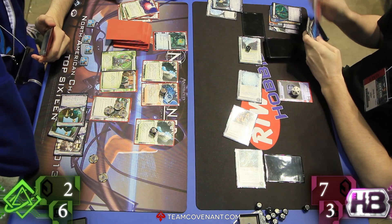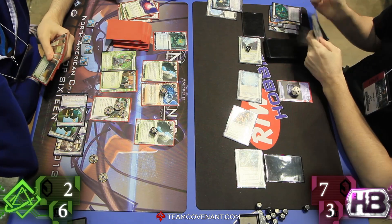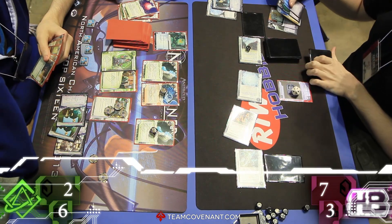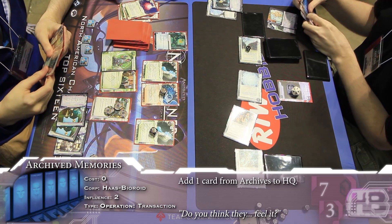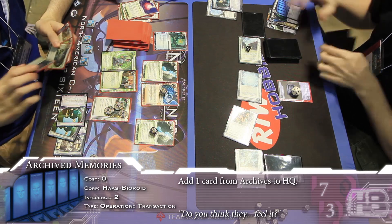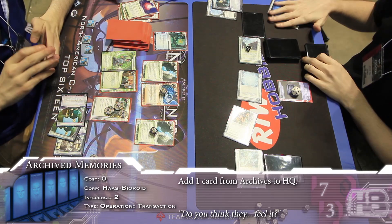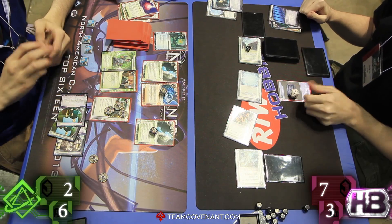I'm reminded of the NBA Jam sound effects whenever Justin kept pulling those agendas — he's on fire! The nail in the coffin. Archive Memories — what are we getting? Probably that SanSan, maybe. They get the SanSan back, but he doesn't have any money to really utilize it. And the Biotic back — better choice, probably. But does he have the credits to utilize it? That is the question.